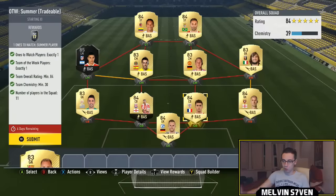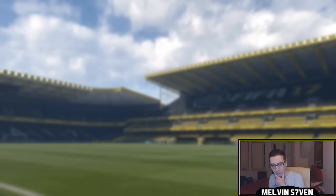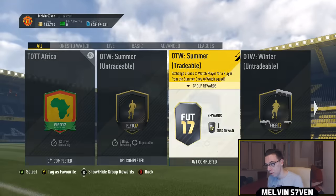This is the One to Watch SBC I'm doing — a tradable summer one. If the One to Watch we get is whack, I'll just put that in for the winter one. 84 rated, you need an inform. I invested in tons of short crosses, I've got this Guitan who is untradeable for me, and then a bunch of 84s and 83s. We'll submit that and see what we can get.